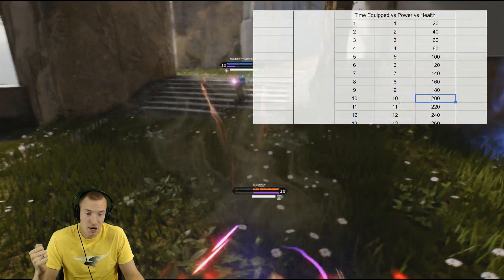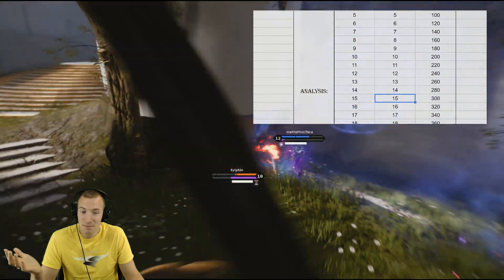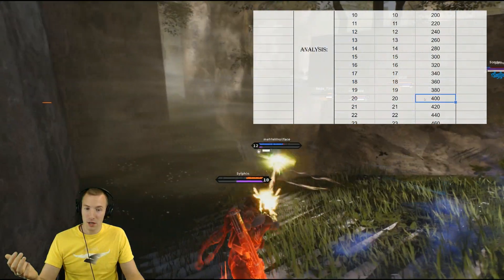10 minutes: 10 power, 200 health. 15 minutes: 15 power, 300 health. 20 minutes: 20 power, 400 health.